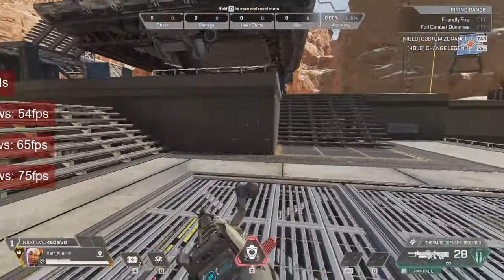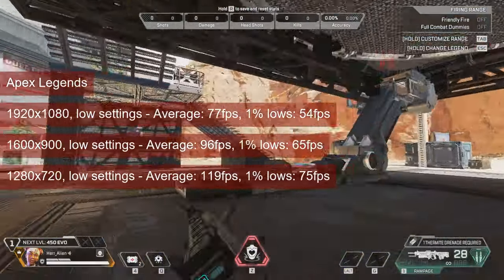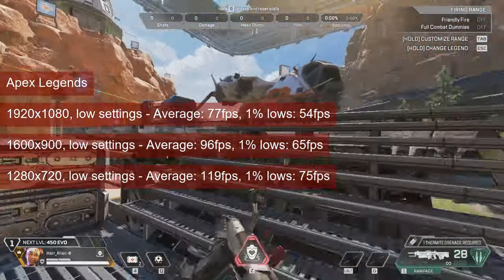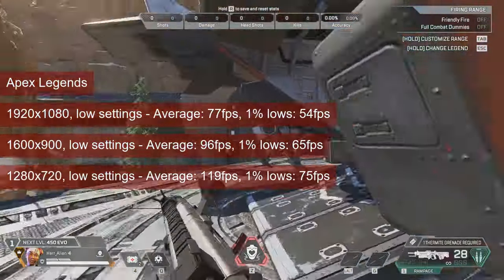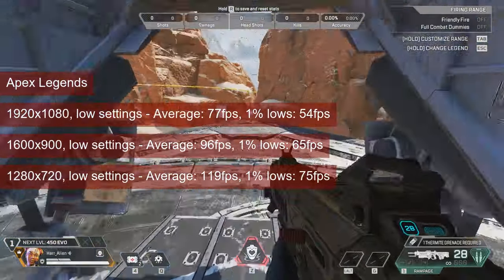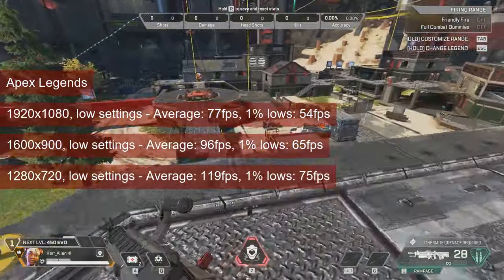Multiplayer titles that have a wide-open game world present a particular challenge — you need both high fps and a high pixel count. Apex Legends is one of those titles, and while 1080p looks appealing with an average of 77fps, the 1% lows in the mid-50s might become a problem. 1600x900 seems to provide a good compromise, with metrics of 96 and 65fps respectively, while 720 resolution will sacrifice screen resolution for performance.